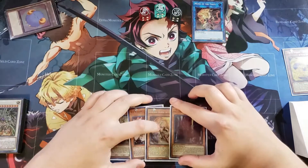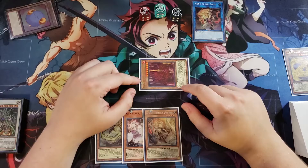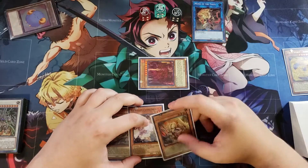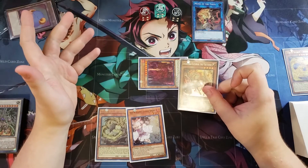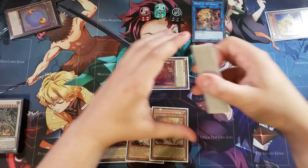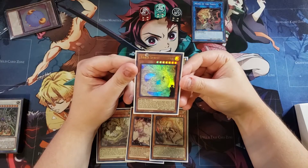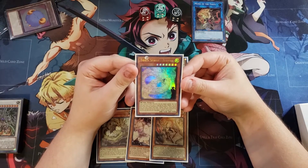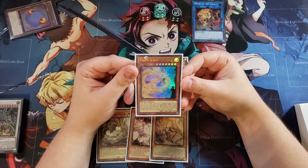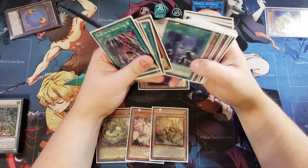Going full combo: we immediately special summon Ashuna and link it away into a copy of Monk of the Tenyi. Then we special summon Vashuda. Now we use Ashuna's effect from the graveyard — banishing it because this card, if you control a face-up non-effect monster, lets you banish it from your hand or graveyard to special summon a Tenyi monster from the deck, except another copy of this card. It does lock you into Tenyi monsters for the rest of the turn and each effect is once per turn. We special summon Adahara from the deck, keeping the one in hand.